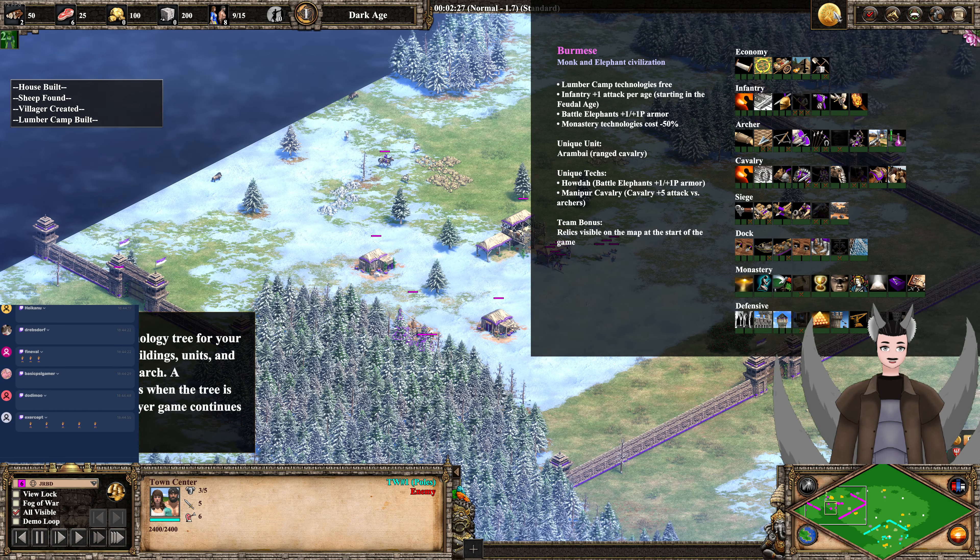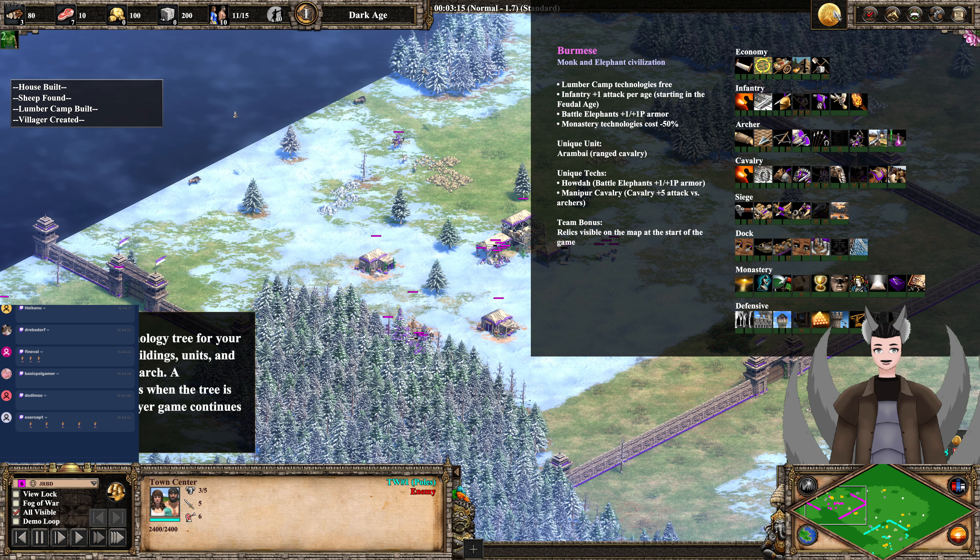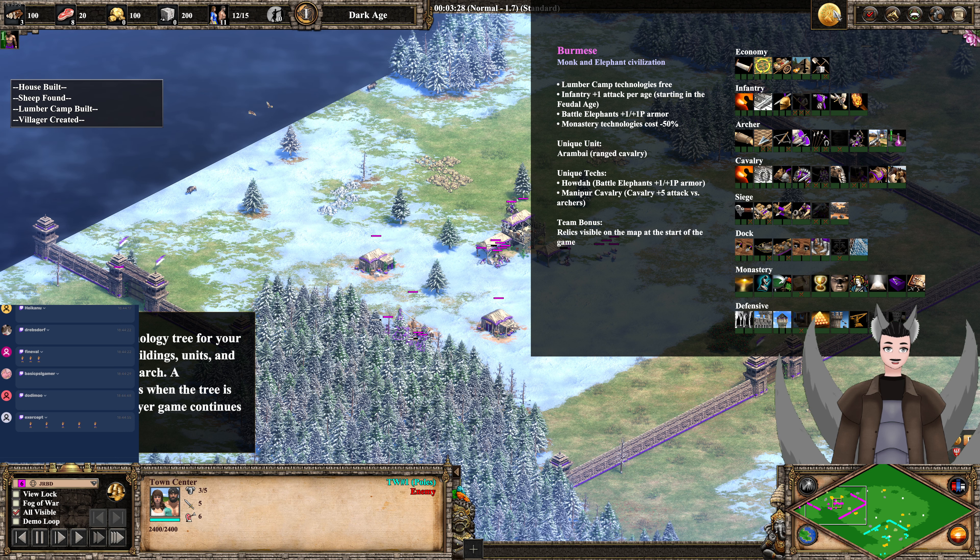The Burmese — monk and elephant civilization. Lumber camp technologies are free. Infantry gets plus one attack per age starting in the Feudal Age. Battle Elephants get plus one, plus one armor.